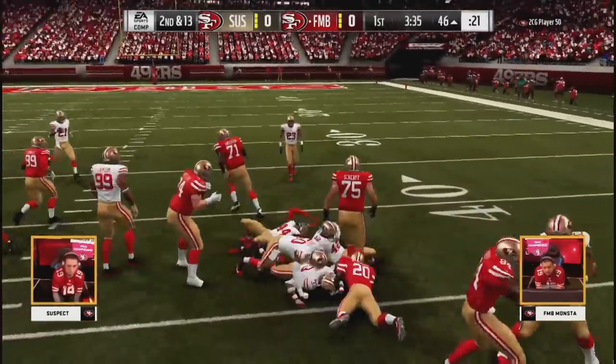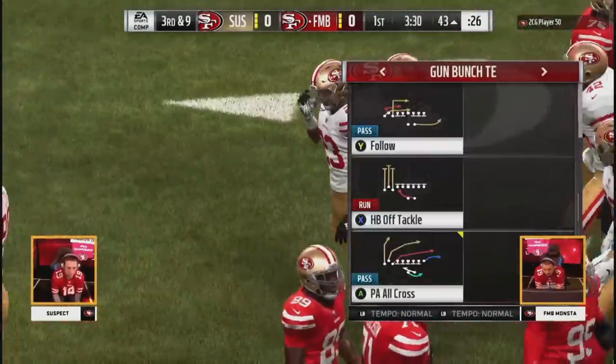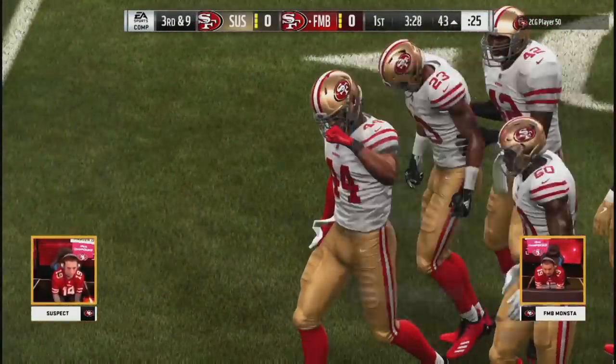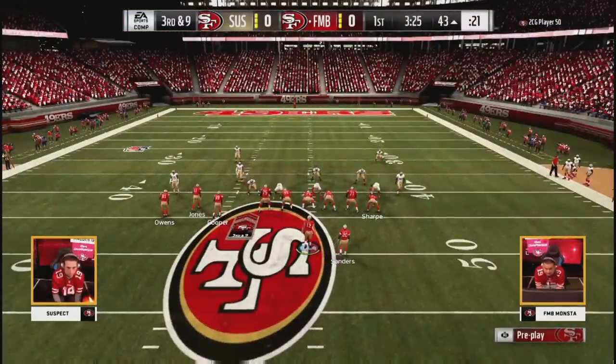They go to Barry again — he'll get back to the original line of scrimmage, maybe gains a yard. Third and nine. And you already see the different formations Monster's using — he's been under center, now he's in a bunch with a tight end, been in a couple different things, trying to keep Suspect off balance.